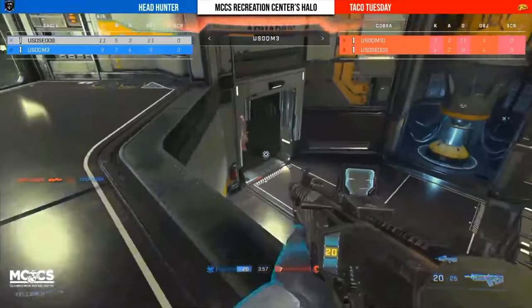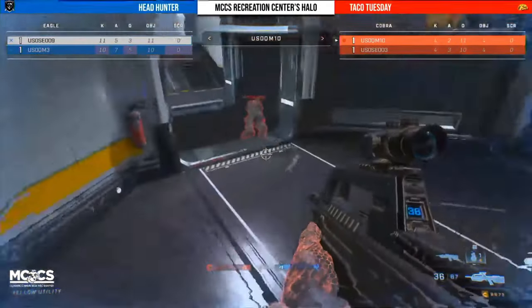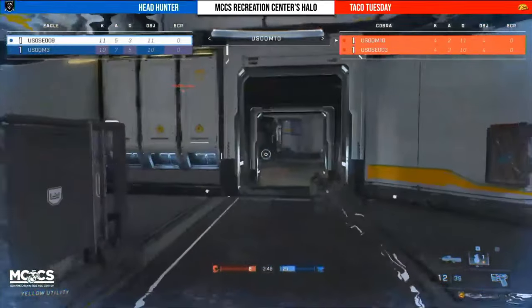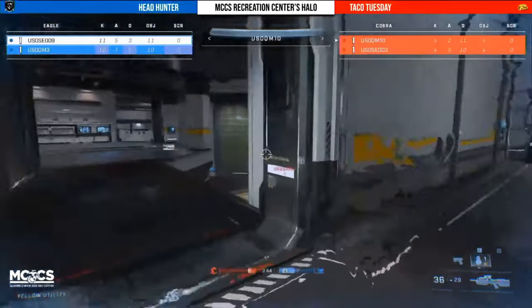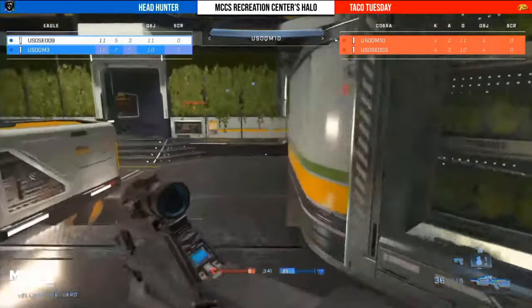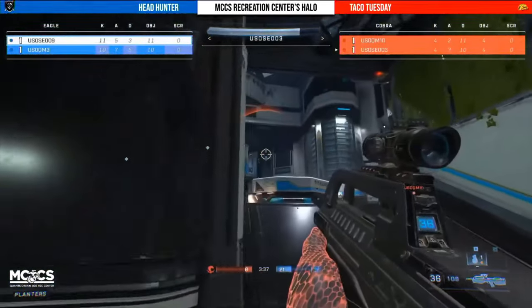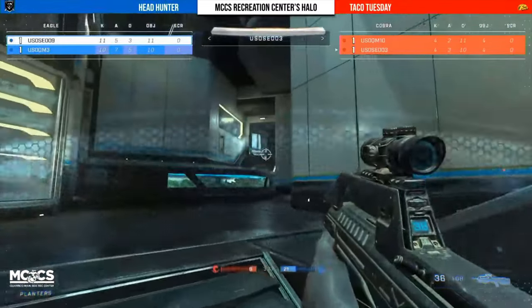Player three, even though he's low, is still able to take out one before he does eventually get traded out. Active camo in the hands of M10 — finally they are starting to use this sandbox a little bit more to their advantage. Sidekick in the back pocket of M10 as well. Right now down 13 kills with only a minute and a half remaining — I would say it's possible but I just don't think that's the case.